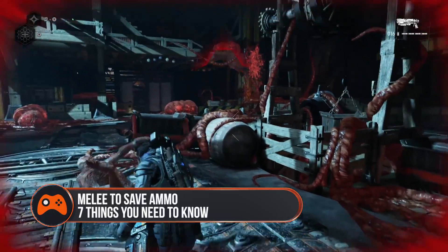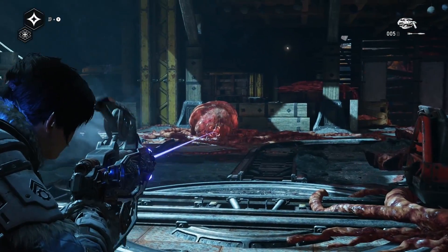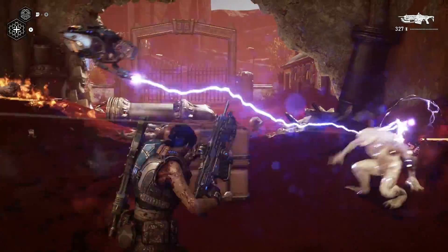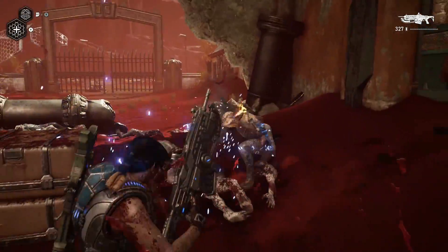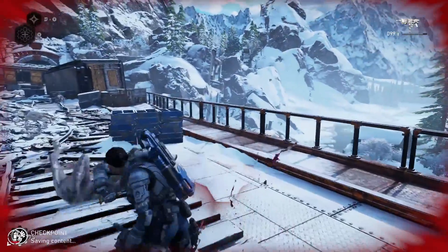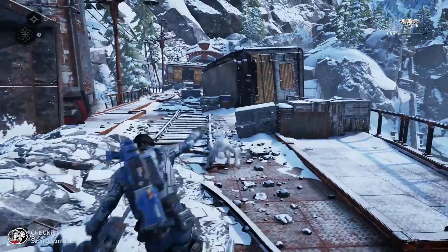Tip 2: Melee to save ammo. Part of surviving any Gears experience is being efficient with your ammo, which is where melee kills come in. Always save a bullet if you can. Melee kills with the Lancer look great, but your knife will often do the trick when you just want to clear some pesky enemies. Those unfortunate exhumans are fragile enough that a single knife swipe will take them out and save vital rounds for the tougher enemies.